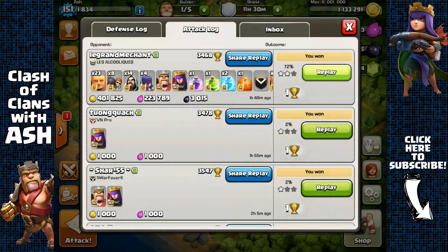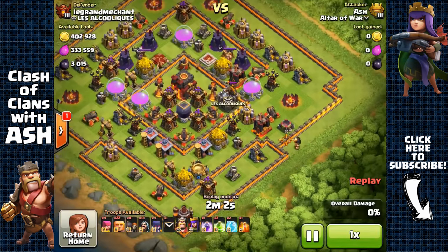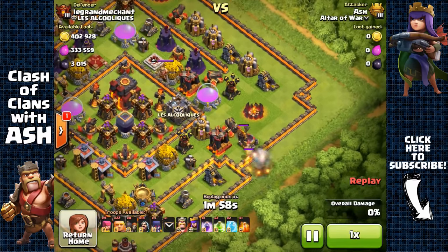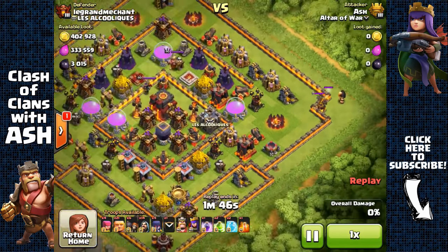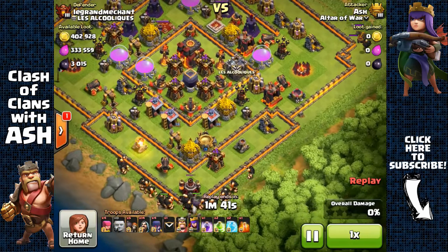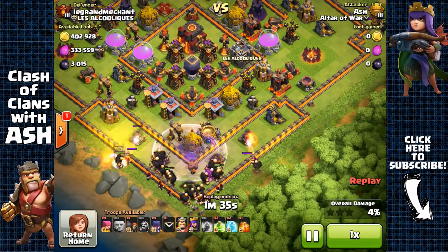Check this out — against a max defense Town Hall 10 base, I'm going to send out a Giant to lure out that Clan Castle Lava Hound. Then I'll place a Giant at the top right attacking that wall so the Lava Hound attacks the Giant while it's attacking the level 11 wall — they'll just go in an infinite cycle over there as I attack from the south.